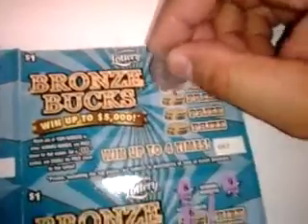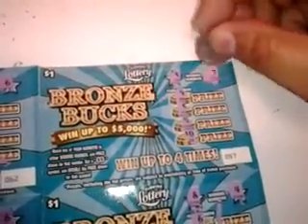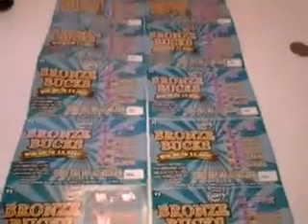Alrighty, the last one — we only won a dollar. Numbers are 9, 5, 4, and 10. We got another 5! What's behind the 5? A dollar. So in this edition of 10 for 10, I gave $10 and only got back $2. But I'm having fun, folks. I hope you liked this video — until next time, later.